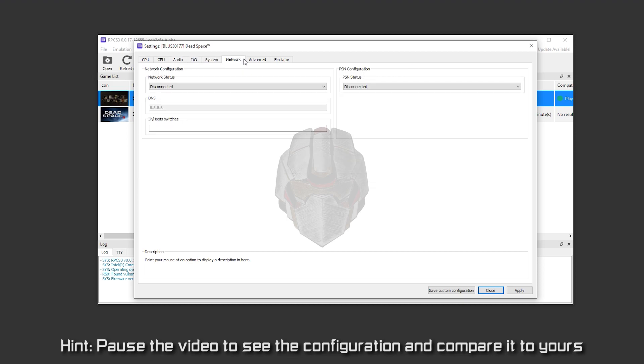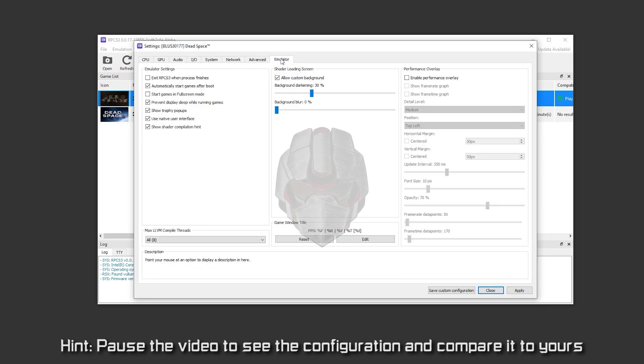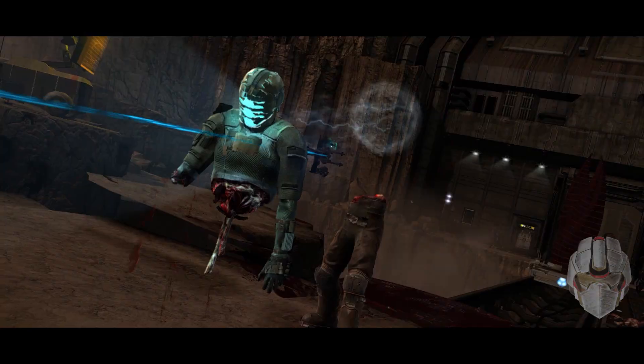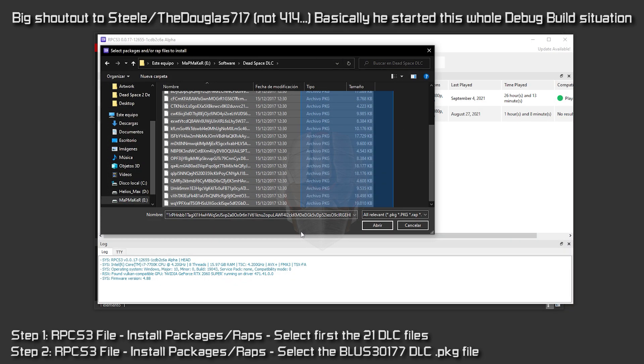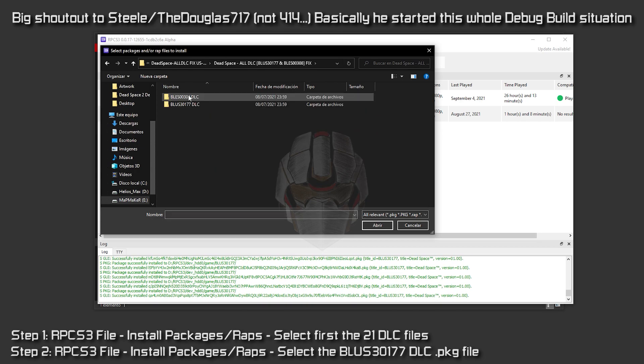Also keep in mind that the audio issue is something inherent to the emulator — I tried to fix it with custom settings but had no luck. Once you've got the custom configuration similar to mine, or adjusted depending on your GPU, run the game and wait for it to prepare the files. When you run it for the first time it will take some time, but after that it will start up faster. Before showing you a little demonstration of what this build can do, I'll show you how to install the DLC packs provided by W414 — the man who got this whole debug build situation recognized.